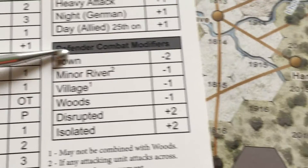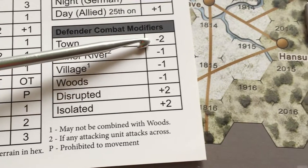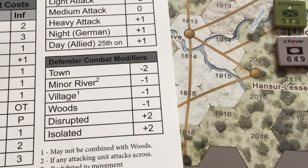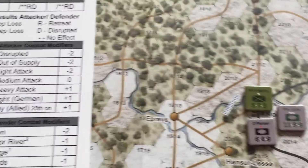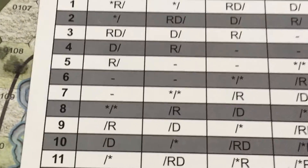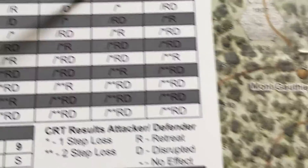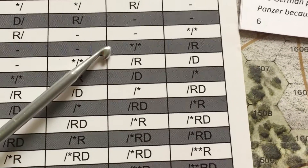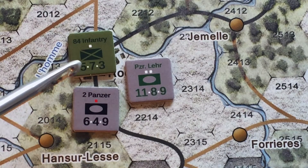We're not done — there are defender combat modifiers too, and these are subtracted from the die roll. In this case, the defender is occupying a town, which results in a minus two modifier. We've got a plus two from attacker modifiers and a minus two from defender modifiers, effectively canceling each other out. That means the roll we get on our die is simply the roll we get. We're working with a ten-sided die and we rolled a four. Coming back to the CRT, we follow the number four line across to the three to one column, and here is our result.